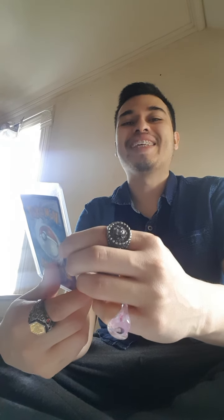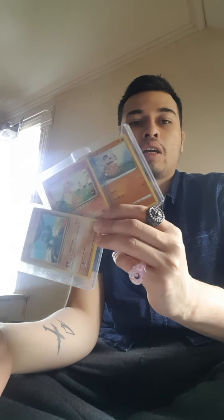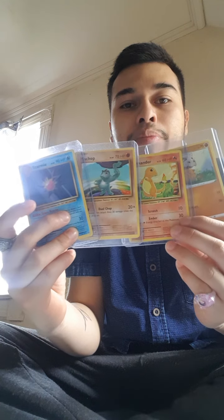We got Cubone — this is my favorite Pokemon. Charmander, Machamp — these are very common cards, these are the old versions, and these are my favorites. So far we got Cubone, we got Charmander, we got Machop, we got Starmie. I have to look at the name to even say it — my favorite Pokemon, isn't that something.